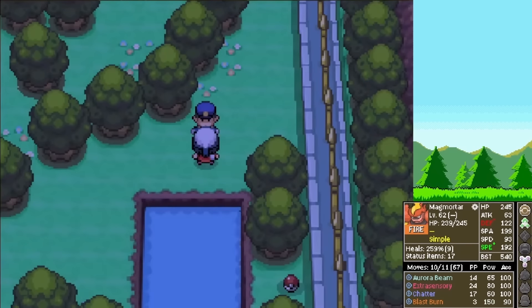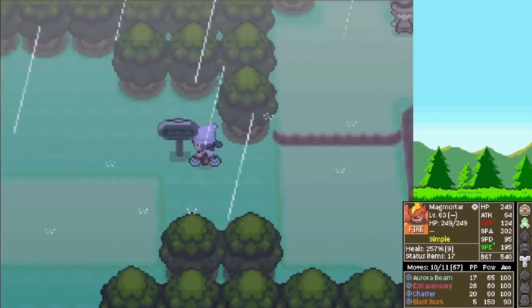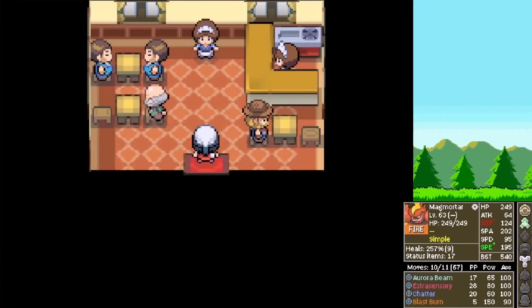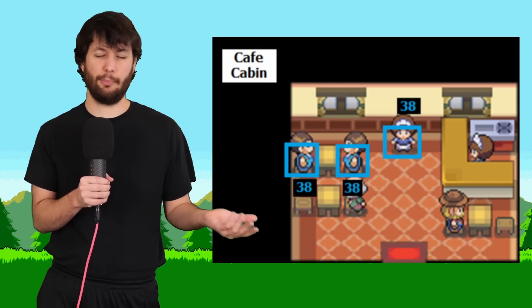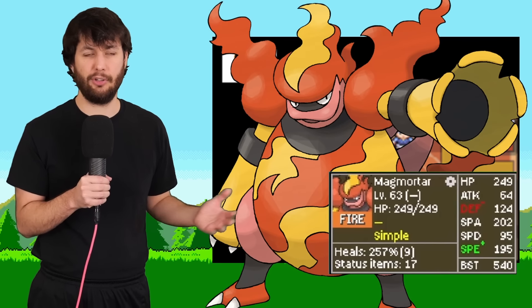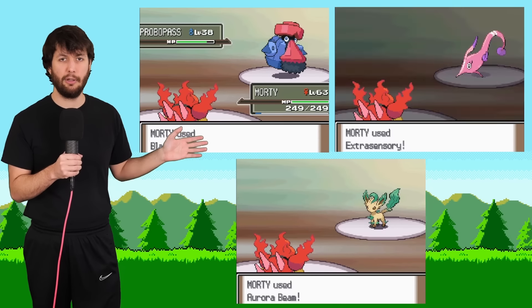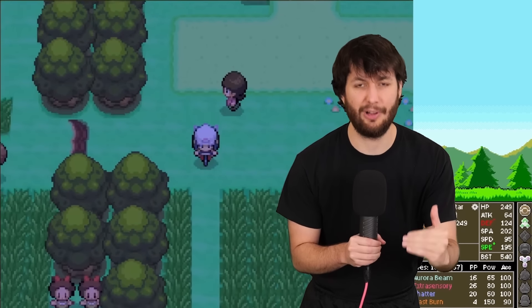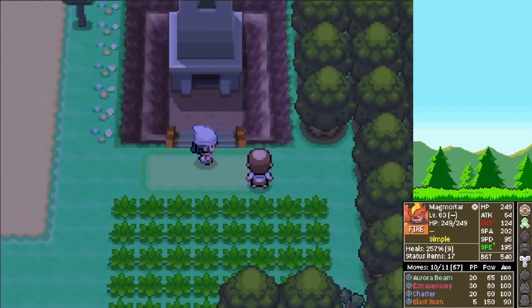With all the routes cleared out, we go back to the café cabin to defeat three trainers, each with one low-level Pokemon — easy breezy. And with that defeated, we can finally move on to the Lost Tower, which Morty clears out extremely easily.